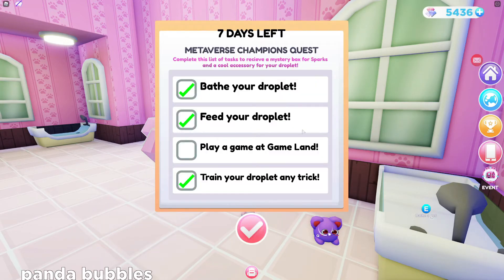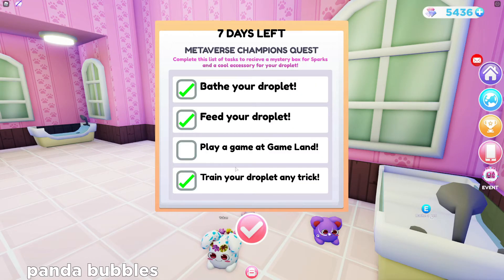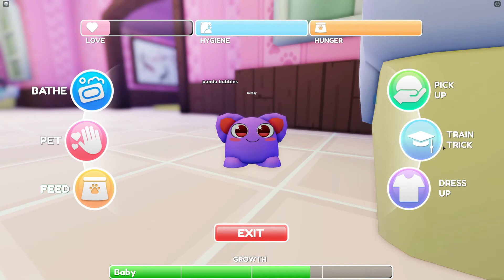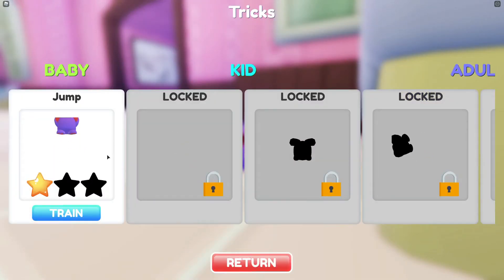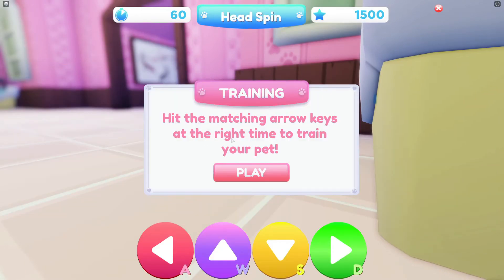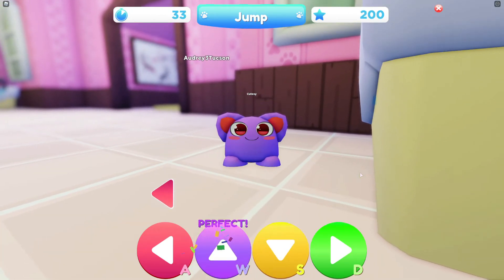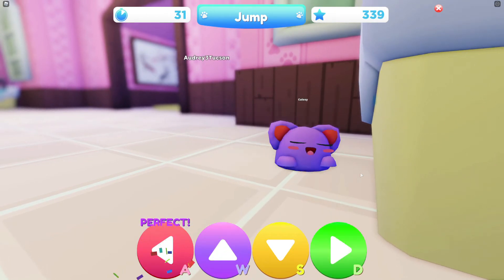Next up: play a game at Gameland, and train your droplet any trick. Let's go ahead and do the train trick since we're already right here. Let's click on them again and click train a trick. I just did the jump recently, but we're going to do that one again because I can't do any of the others. You hit the matching arrow keys at the right time to train your pet. You use your A, W, S, and D keys in order to do this.